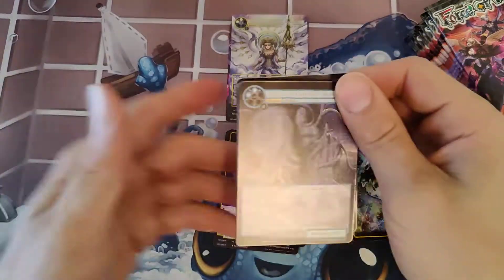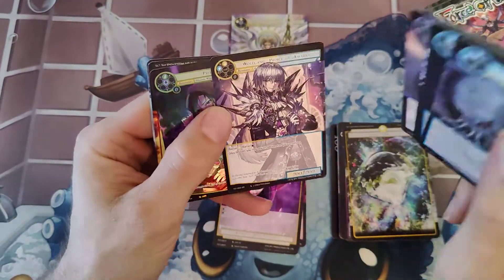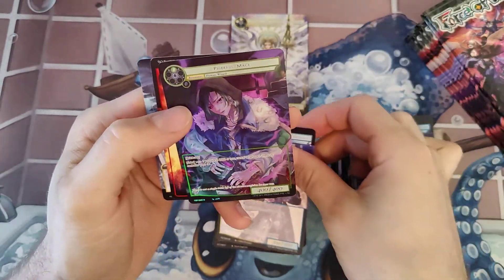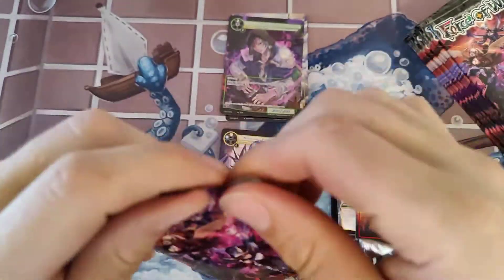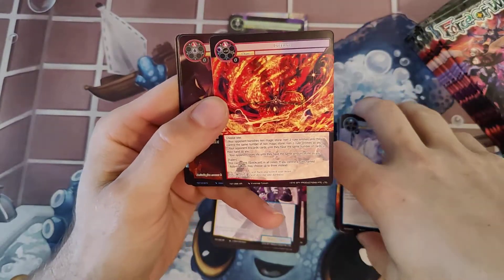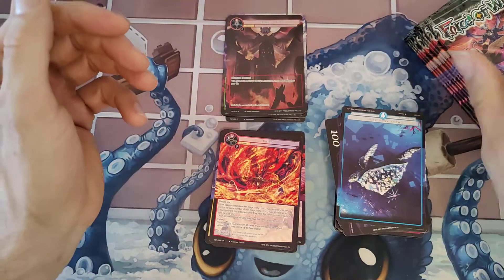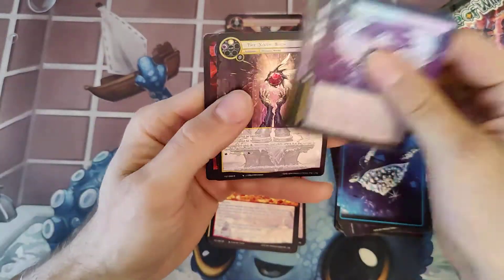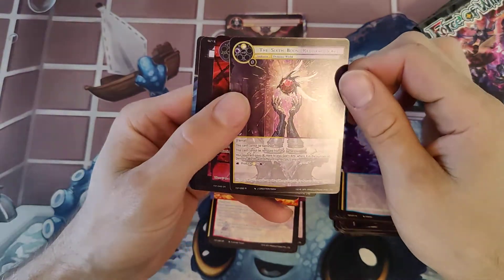That's another like three dollar marble rare. I don't know how often people are actually buying this stuff, but some of it does have a little bit of value — might be worth opening if you play the game. Oh, Inferno! That one was a good looking foil. Turn and burn to the Inferno. The Sixth Spoon — pretty cool.